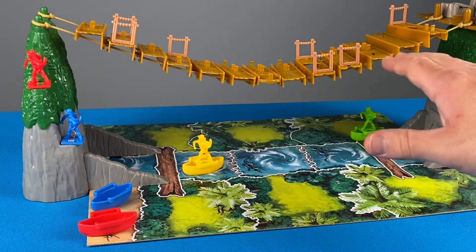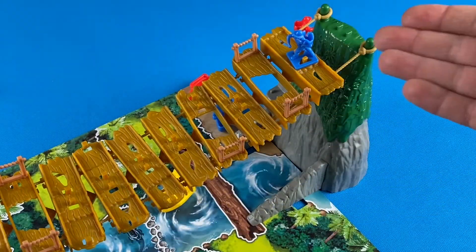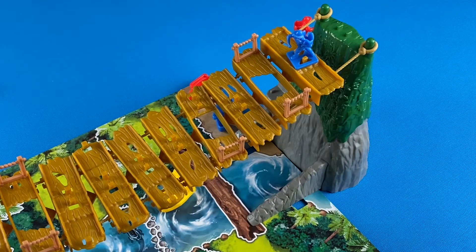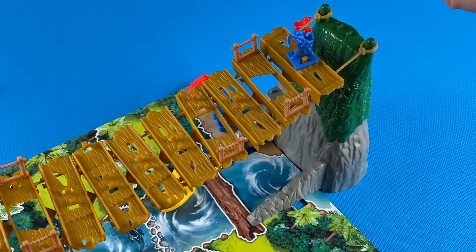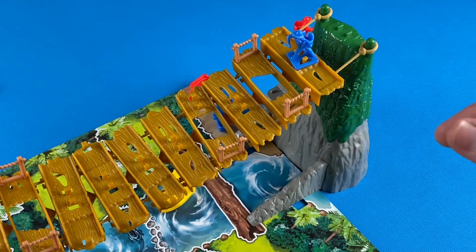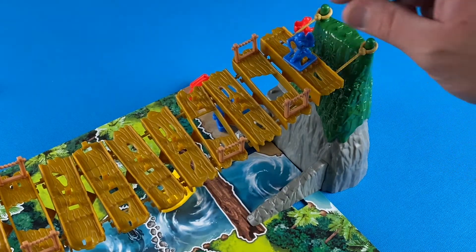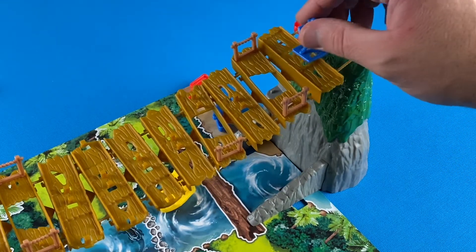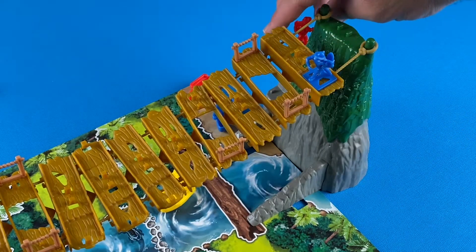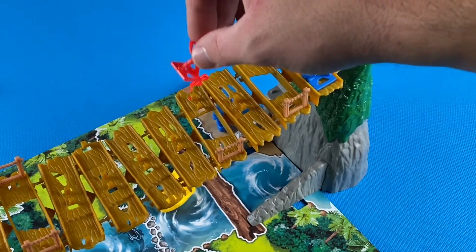Fast-forwarding to get pieces on the bridge: the blue player is the first onto the bridge, and red is coming right behind them. Red rolled the green explorer icon, so they move blue from a relatively safe spot to a more dangerous one, then move their own piece five spaces — one, two, three, four, five.